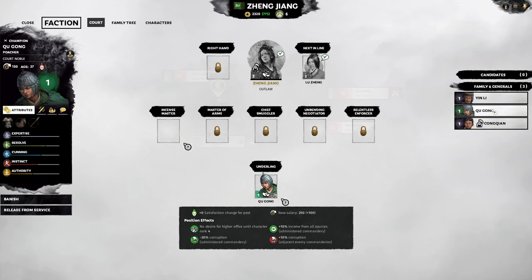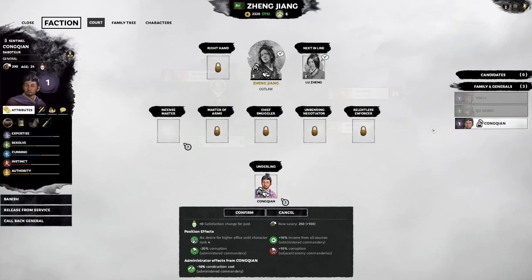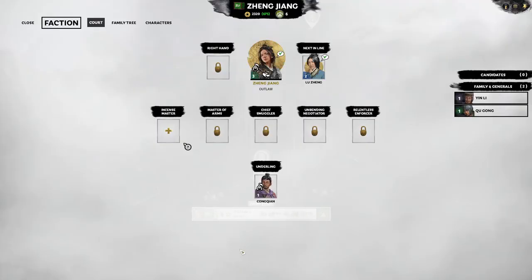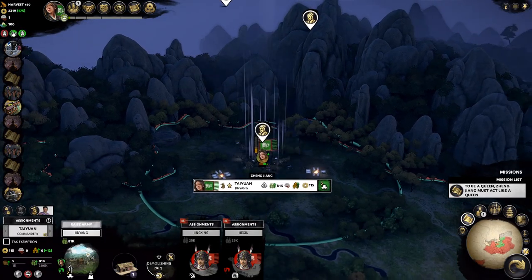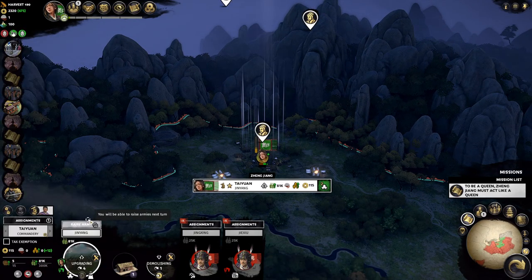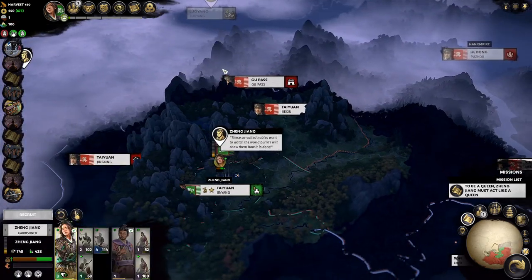Administered commandery — this guy gives us 20% corruption... 15%. So this guy is by far the best. Going to deploy you there. I still think you'll be in our army. These guys get no satisfaction but minus 10% recruitment cost, so we'll put them into play a little bit here. Look at that — saving money already. That's important.